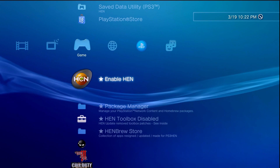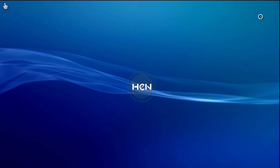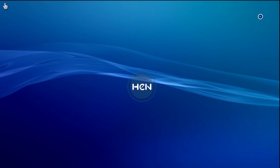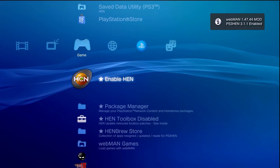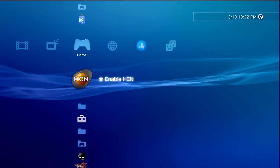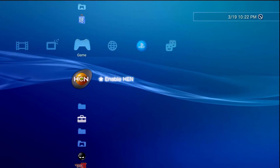Keep L1 held down even through the reboot and black screen. Once our system reboots, all should be good. We can go ahead and enable HEN if we want to, just because we can now verify which version of webman mod is installed. As you can see, we're welcomed to PS3 HEN yet again, and we can see that the new version of webman mod has been installed — which is exactly what we need.